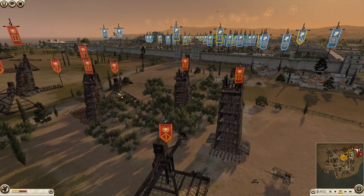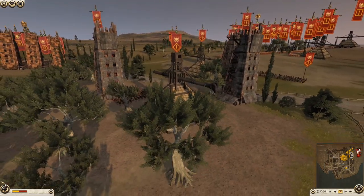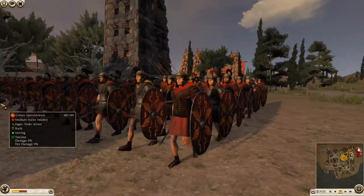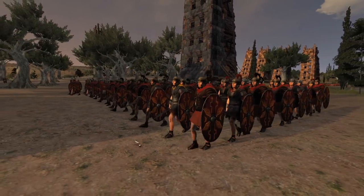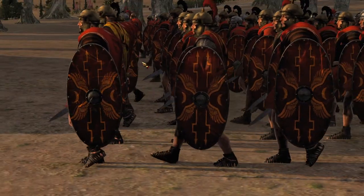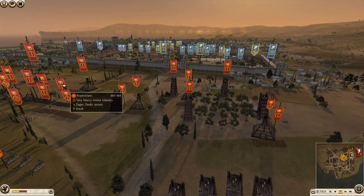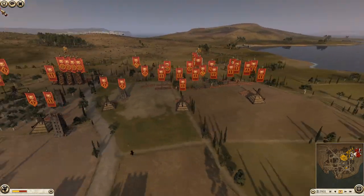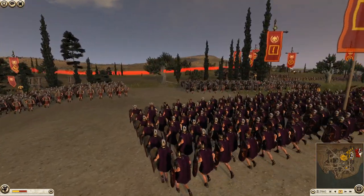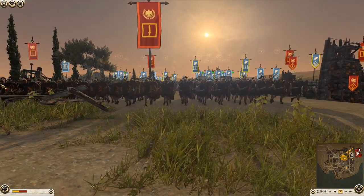One unit I can definitely point out straight away is the Cohors Speculatorum - these guys are medium infantry, not the toughest, but they look really cool. I like the oval shields, they look pretty damn sexy. And the praetorians look ever so slightly different here too - everyone brings praetorian guards rather than regular praetorians, but these guys look goddamn awesome.